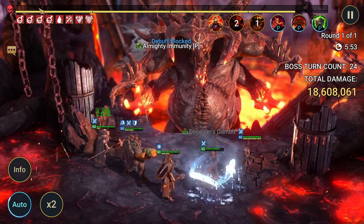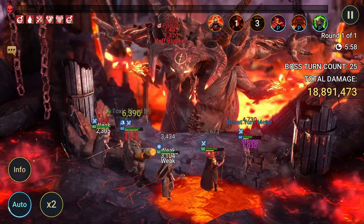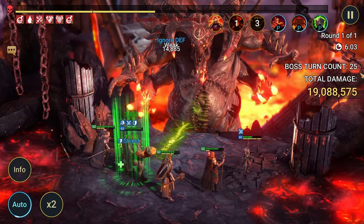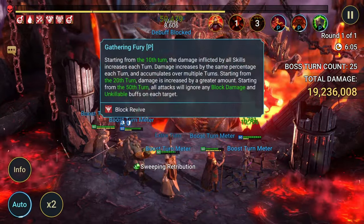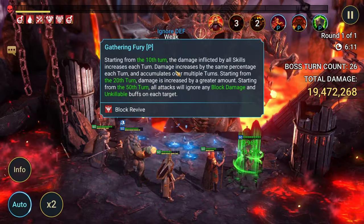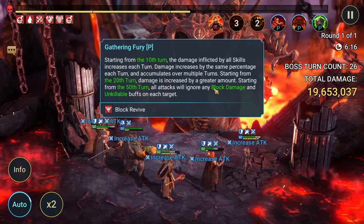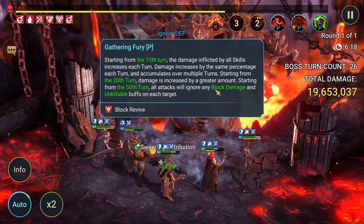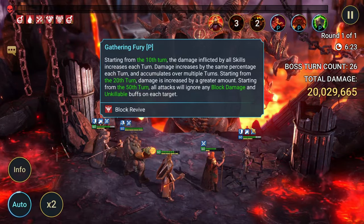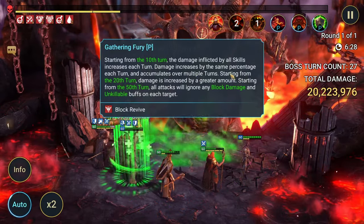Keep in mind we are negative affinity, which means we're weak-hitting quite a bit. It looks like we're approaching the end here. At around turn 20, the Clan Boss starts to ramp up damage starting from the 10th turn, increases more at 20, and then at 50 is when things start to get really ridiculous. That's why a lot of unkillable teams die off around turn 50, 51, or 52 — because of his Gathering Fury mechanic.